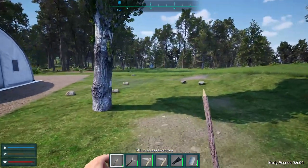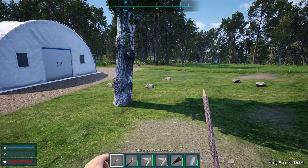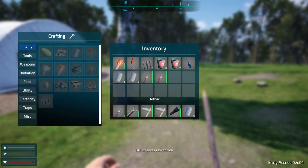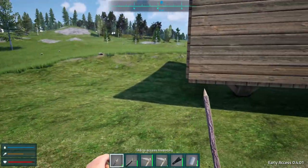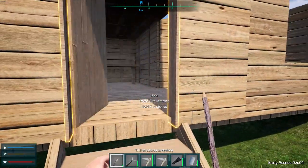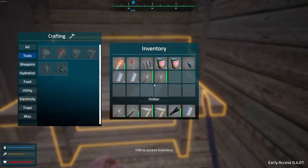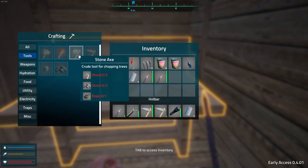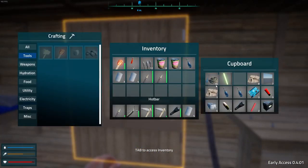Got rocks everywhere, let's grab some. Where's my axe? I don't have an axe. I guess I lost my axe somewhere — I gotta have that. What do we need to craft an axe? We need wood, stone, and rope. All right, I have all that.